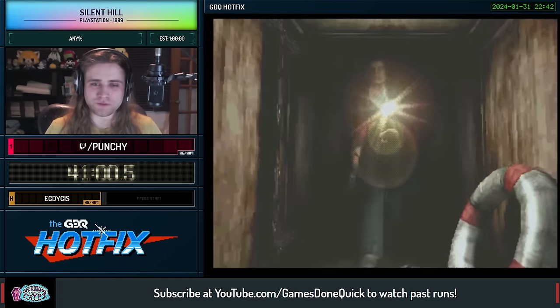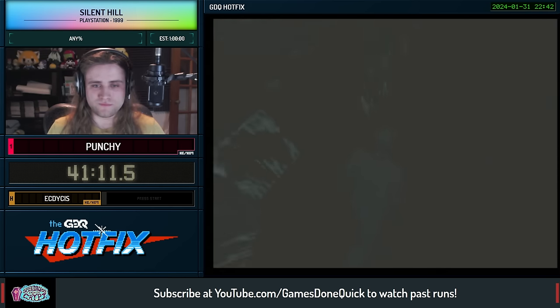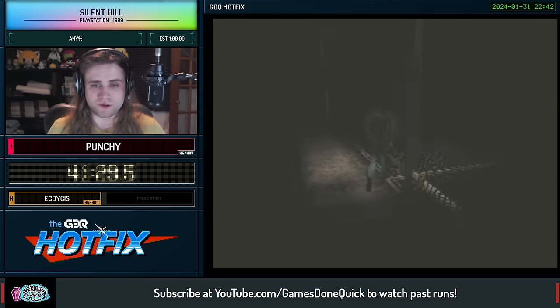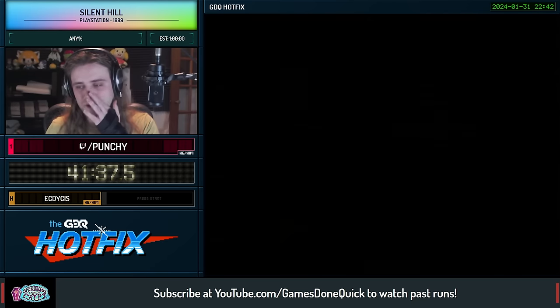And now we're off to the amusement park for fun and games. The dog spawned this time on the way out — he almost blocked me, tricky guy. Okay, to the second sewers. The second sewer segment is quite a bit briefer than the first one, fortunately, but we've got to cross a sewer again to get through to the amusement park.